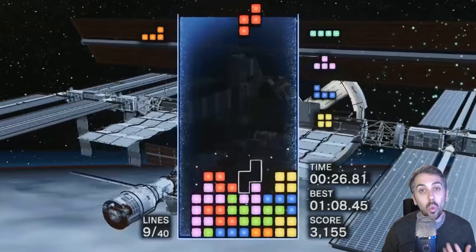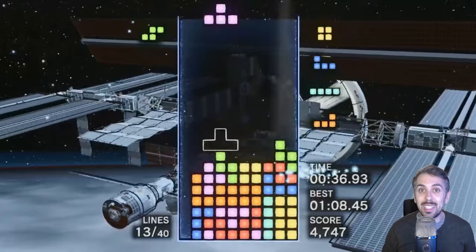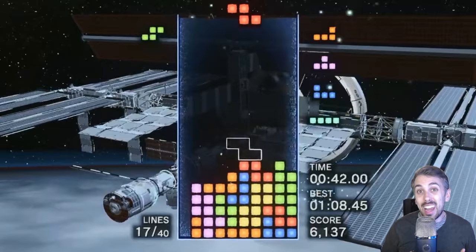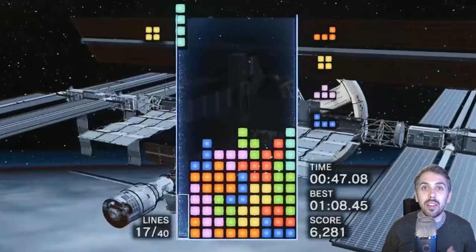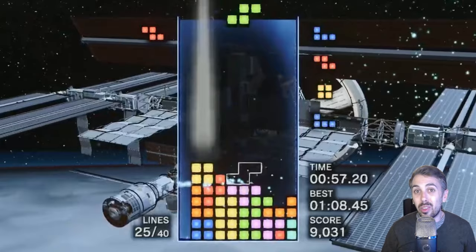One trick I used was remapping the hard drop button to one of the triggers on my controller — I really felt that allowed me to go faster overall. My only other piece of advice is to take breaks. I would play for hours and hours with very little progress, but then after taking a 30-minute break, I would come back and my first run back would be amazing. When I finally broke the 70-second mark, it was on my first or second round after coming back from dinner. I had been grinding away all night with very little progress, and suddenly the winning run came out of nowhere after just taking a short break.